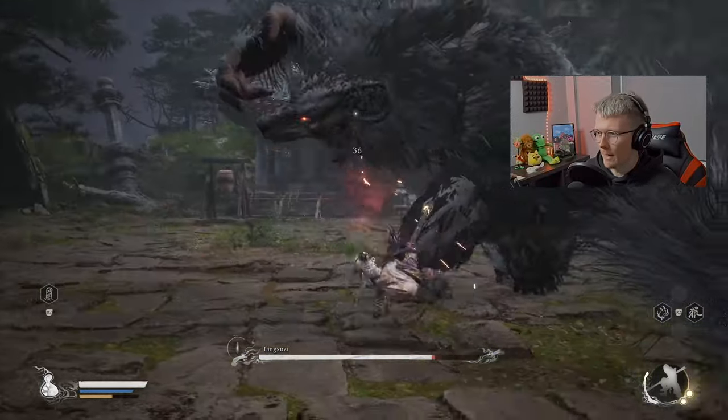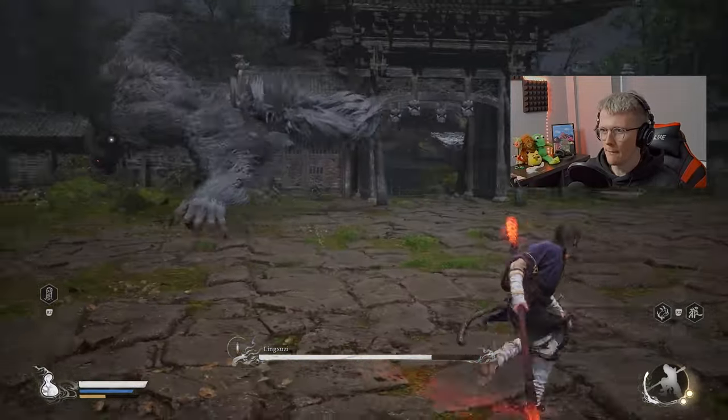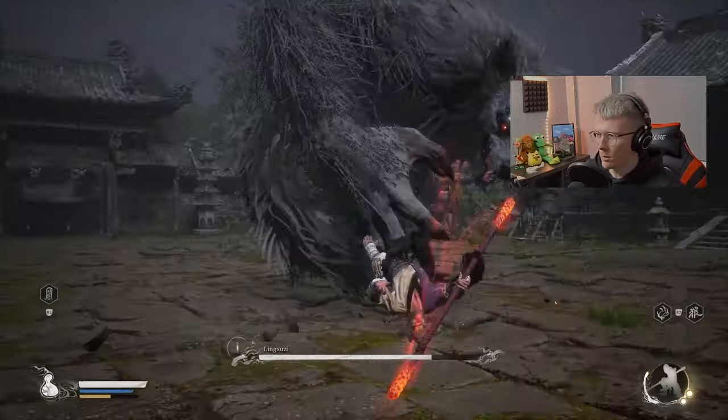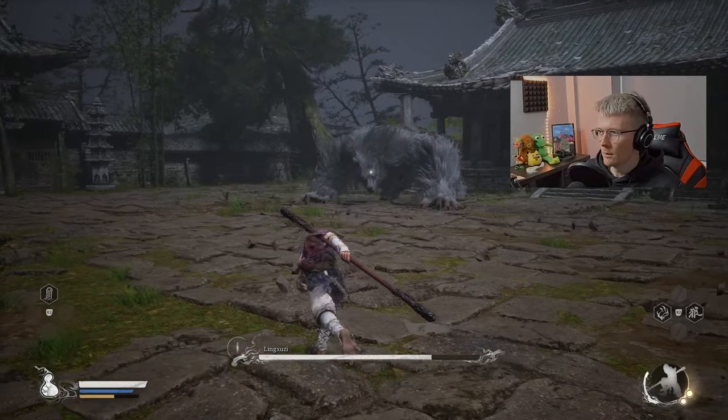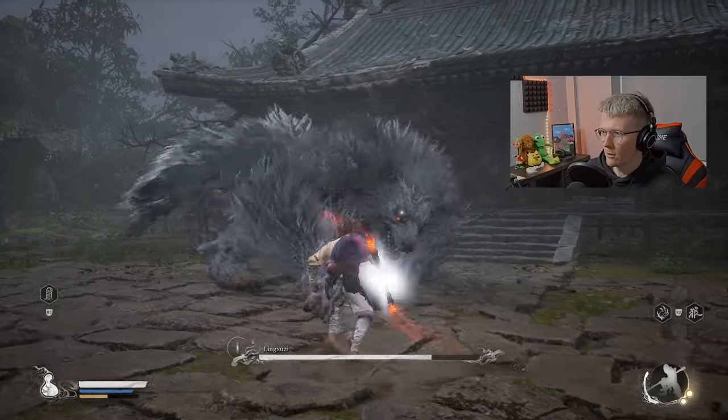Watch out for him and then just chip away at his health like that. Watch the stamina bar on the bottom left and watch your focus as well, so you can get some heavy attacks on him. Keep dodging, keep dodging — wait till he licks his paw.